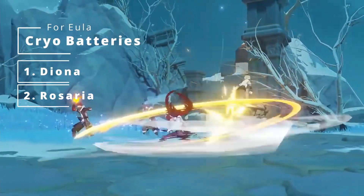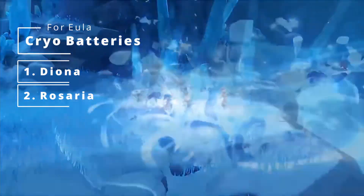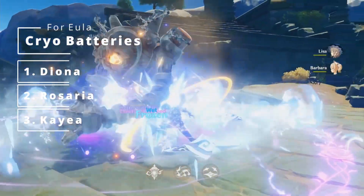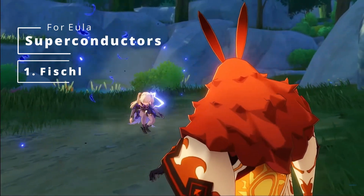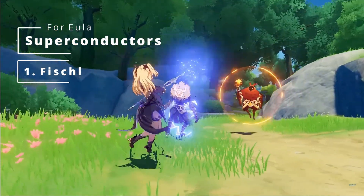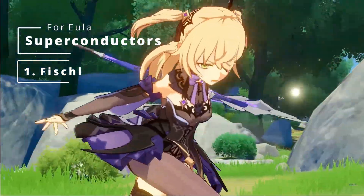Diona provides a very strong shield and tons of healing with her ultimate. The next recommendation for Eula's support would be Rosaria. Rosaria packs a punch with her cryo elemental skill and ultimate, with a focus on team support by providing Crit Rate to all nearby party members, up to 15% of hers. Kaeya is also very useful for Eula due to his fast E skill, which can help charge her ultimate up quickly.